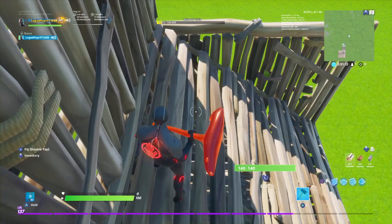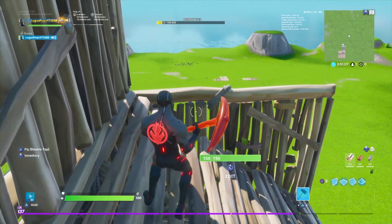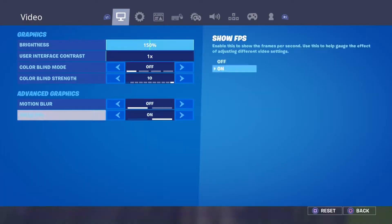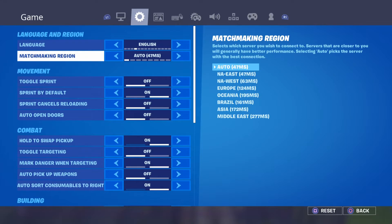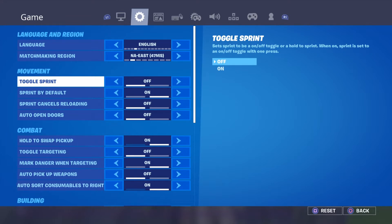FPS is on — that stands for frames per second. If you look at the top right corner by my map, you can see I have 60 FPS, which just means how well your game runs. Next, my language is set to English and my region is East.